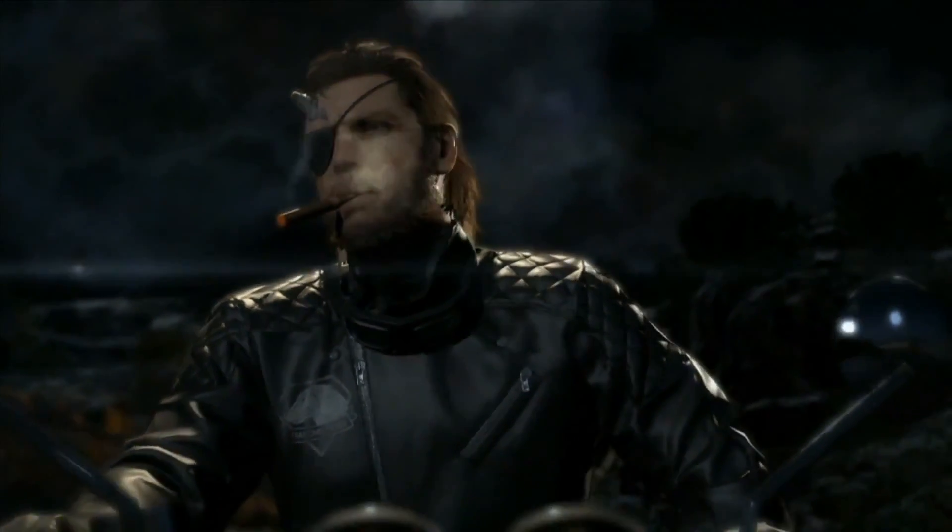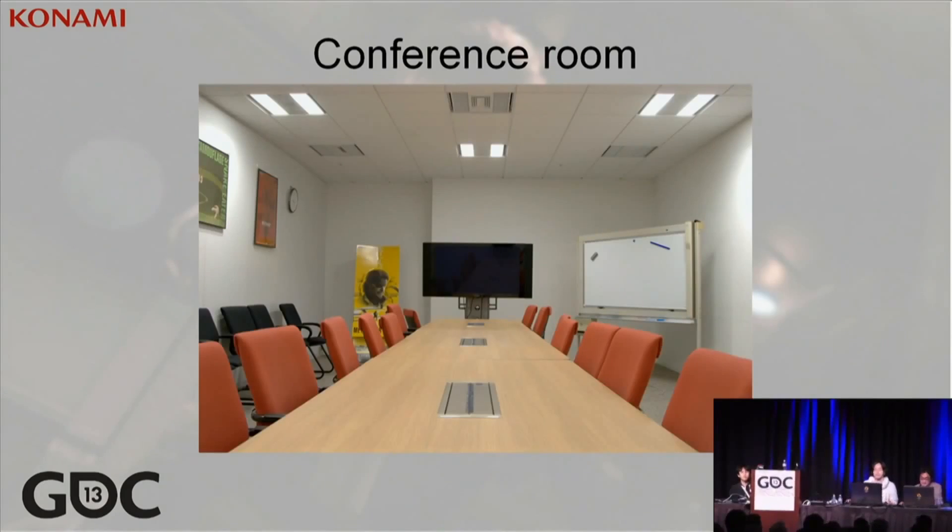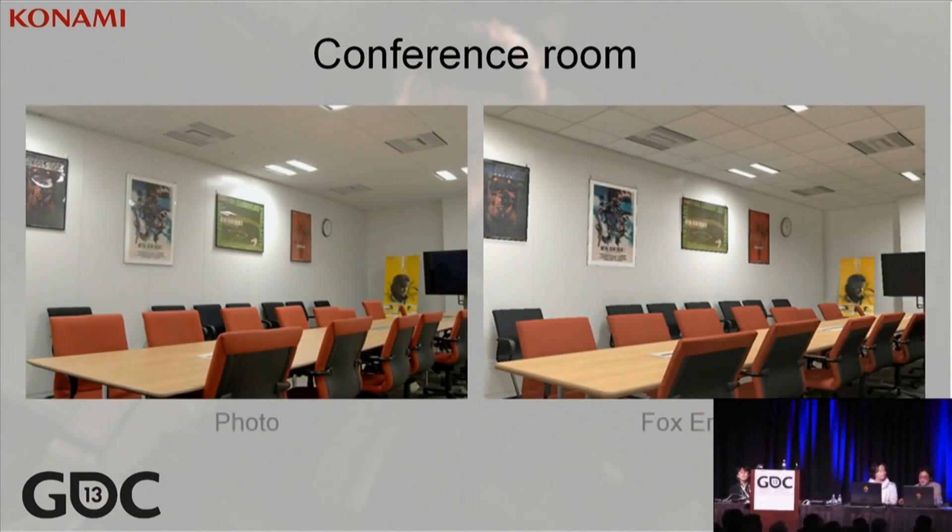Let me give a brief overview of what the Fox engine is. The Fox engine is the engine created in-house here at Kojima Productions. This is an actual photograph of our conference room here at Kojima Productions. The image on the left is the photograph, the one on the right is rendered in Fox.